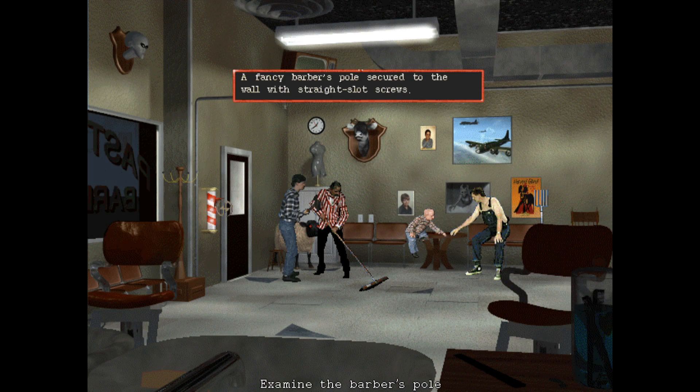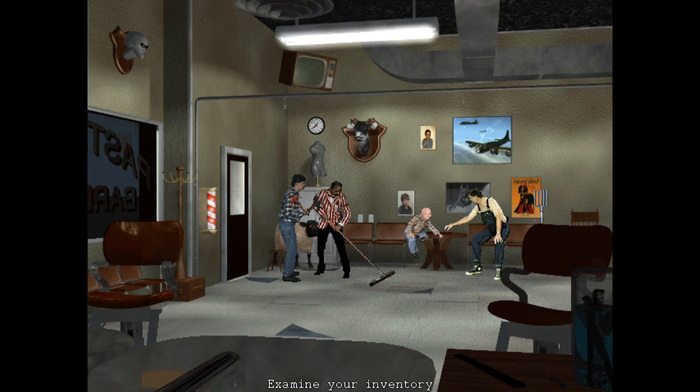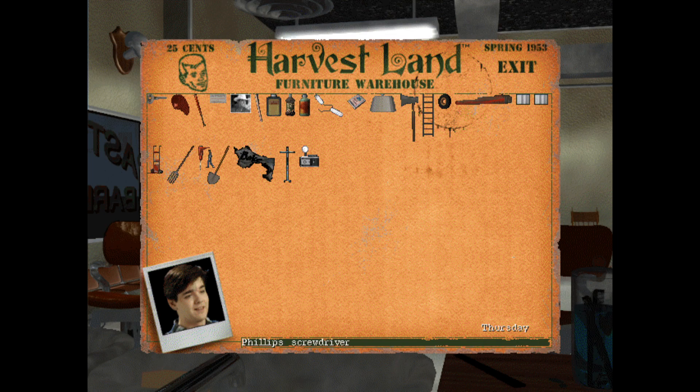Looking at this thing, I think it's the latter - a fancy barber's pole secured to the wall with straight slot screws. I don't know why the game needs to make the distinction between different kinds of screws. Why would the game want you to have two screwdrivers? One Phillips head and one regular? Especially considering you could most likely loosen it with something like a key, an axe, a wrench, a shovel, the pitchfork - anything with somewhat of a straight edge surface.